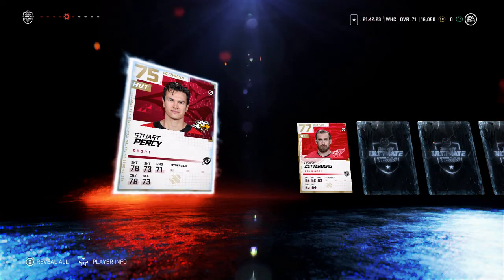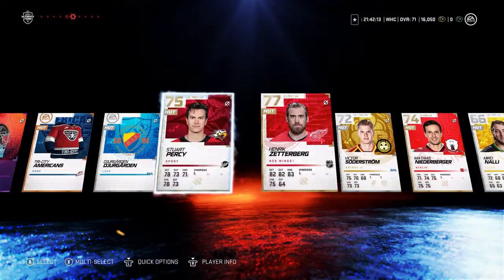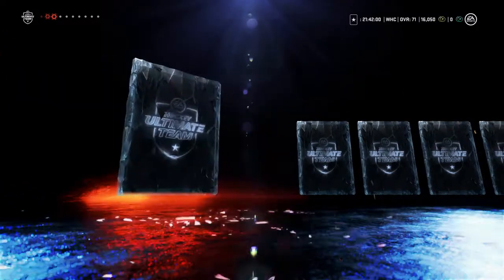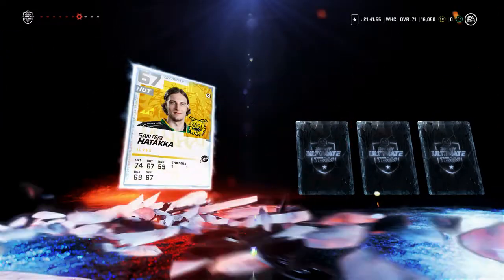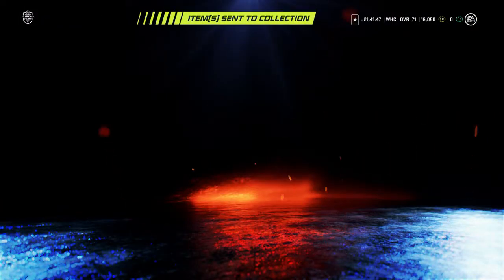Stuart Percy... and that name — Henrik Zetterberg. I see EA still has his rights so they're putting out his card even though he retired. Yeah, I think it's just EA still has his rights. That pack was underwhelming — 74 overall golds, yikes.